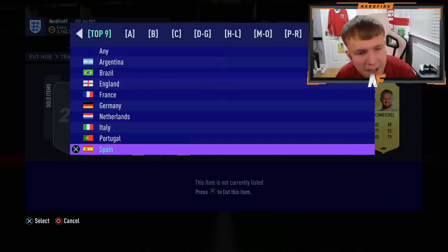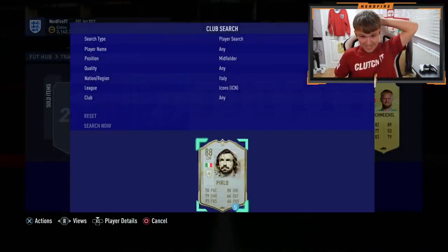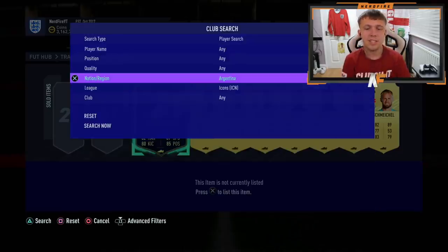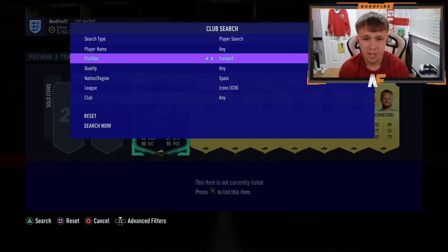That's pretty much done for the smaller nations — we're on to the top nine, the big boys. Italy — not an Italian forward, not an Italian midfielder, Italian defender — Maldini's pretty much the only one I'd take here. I've already got Zambrotta. Argentina — we already know we've got Zanetti, so it can only be Riquelme, Maradona, or Veron. It's not Argentinian. Spain — forward, not a Spanish forward. Midfielder — defender — it is not Spanish.